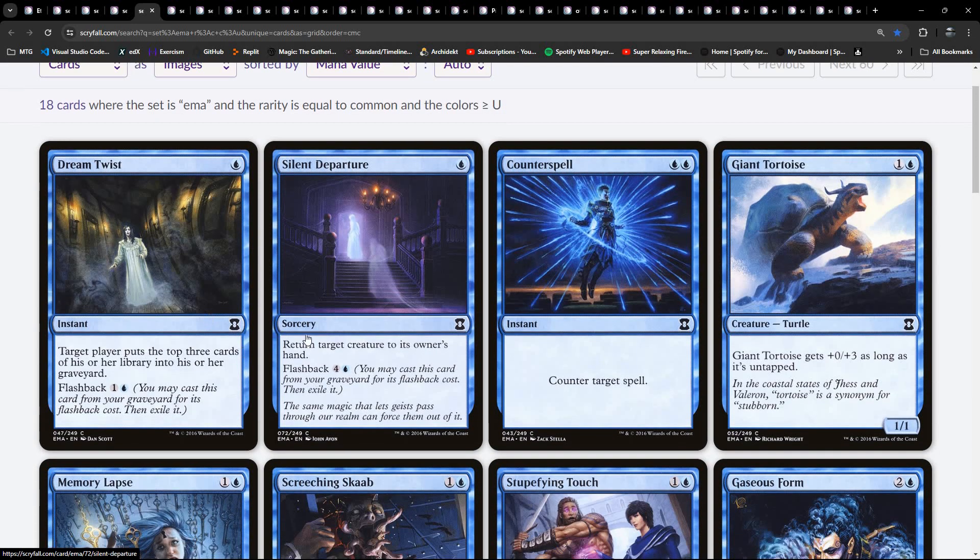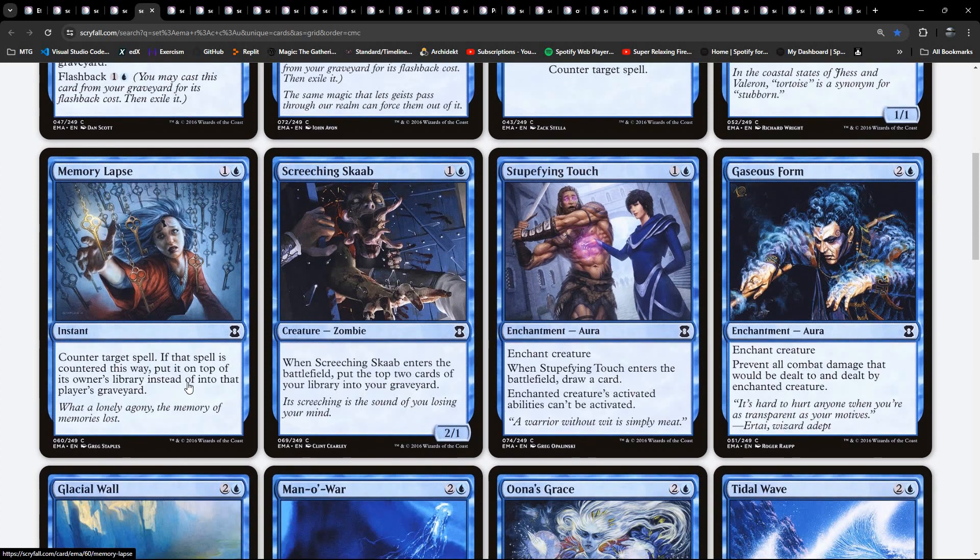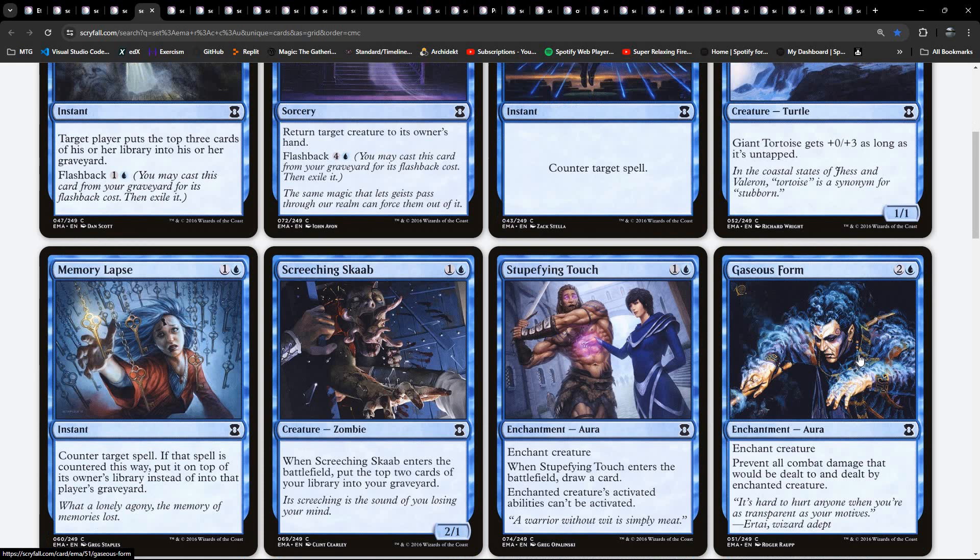Here we've got our commons in blue. Dream Twist, Silent Departure, Counterspell. We've got Giant Tortoise - it's not a defender, but it does this thing where it pumps the toughness, so it works well as a blocker. Counterspell but puts it to the top of the library. Zombie Auras - interesting blue auras that lock down creatures. Prevents combat and damage being dealt to and by the enchanted creature. So the blue equivalent of a Pacifism, which we saw in white.